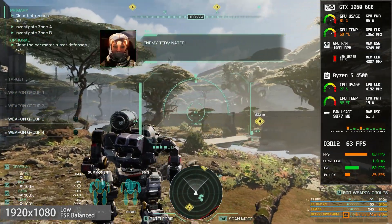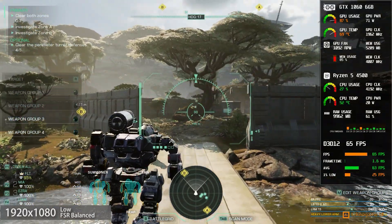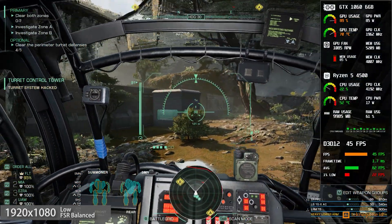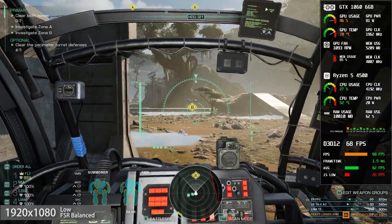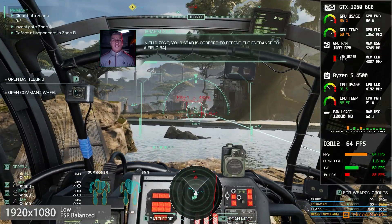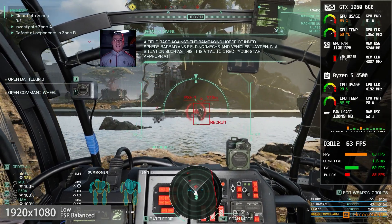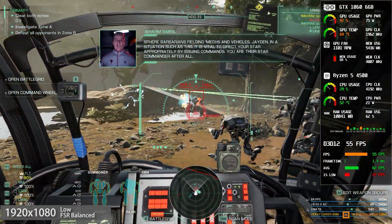Enemy terminated. Scan mode engaged. Security overridden. Scanning complete. Scan mode disengaged. Target down. In this zone, your Star is ordered to defend the entrance to a field base against the rampaging horde of Inner Sphere barbarians fielding mechs and vehicles. Jaden, in situations such as this, it is vital to direct your Star appropriately by issuing commands. You are their Star Commander after all. Pass.